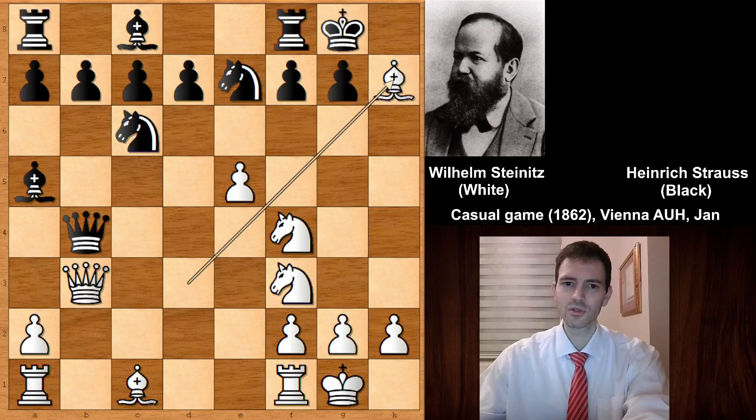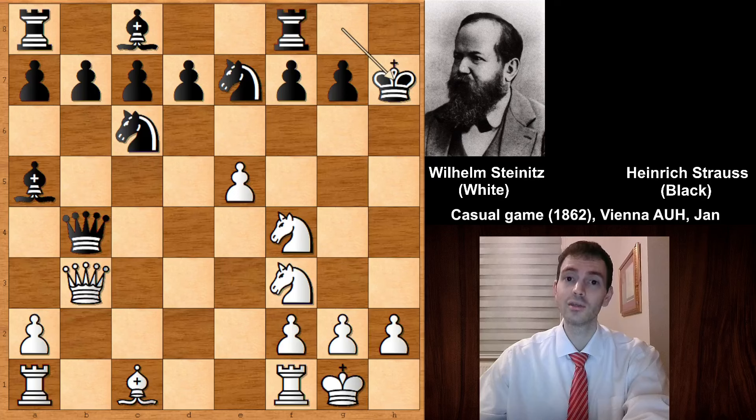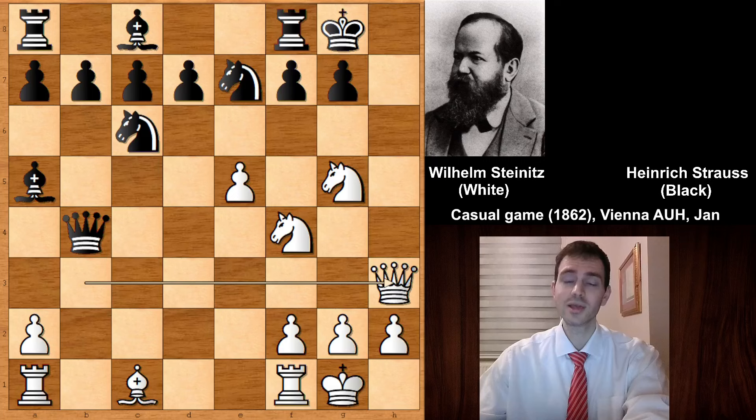King to h8 should have been considered, and then bishop to c2, and the position is favorable — actually black is a pawn up. But after capturing the bishop, this is like walking into the lion's den, because after king takes on h7, then we have check, and then king goes back, and queen to h3. Now Steinitz is threatening checkmate — he is a pawn and a piece down, but he has the attack.